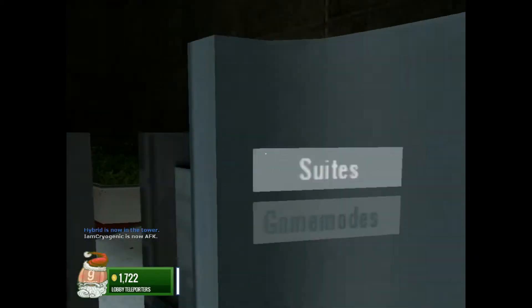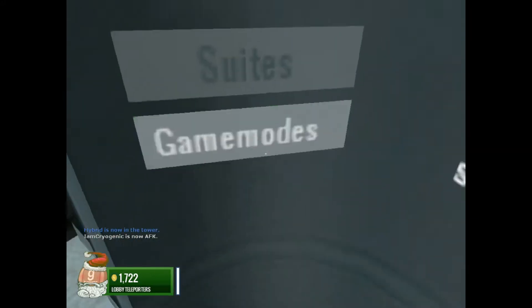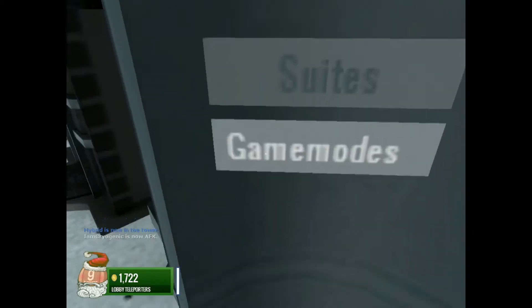Onto my room! Basically, if you want to go to your room, go to suites. Go over here to your teleporter, point at suites, press E, and then you'll actually teleport in there.